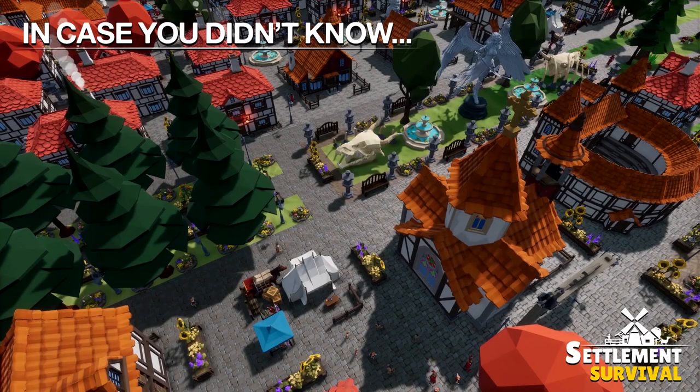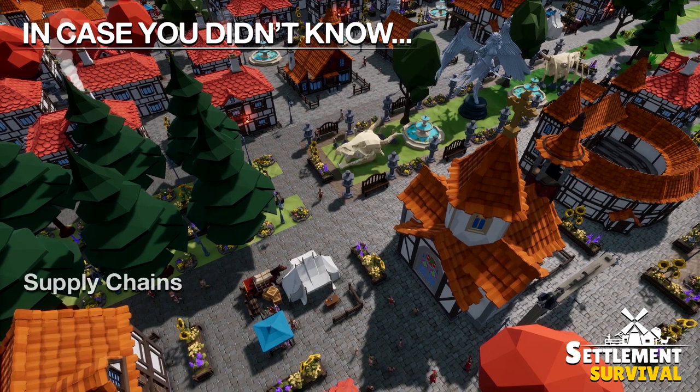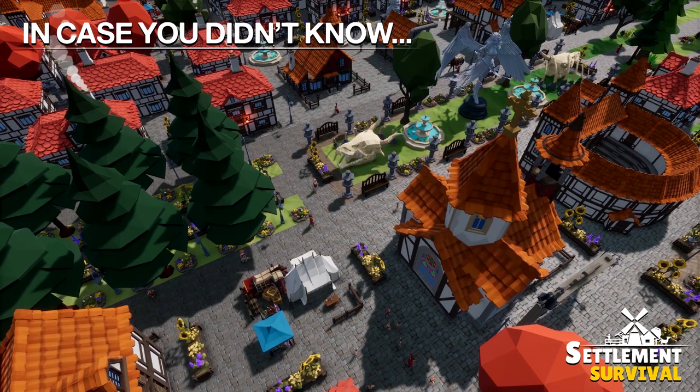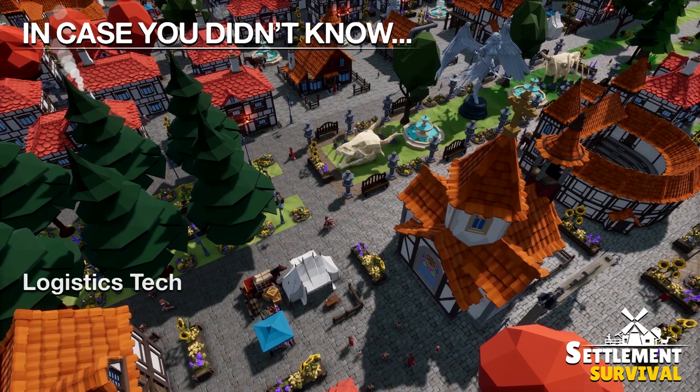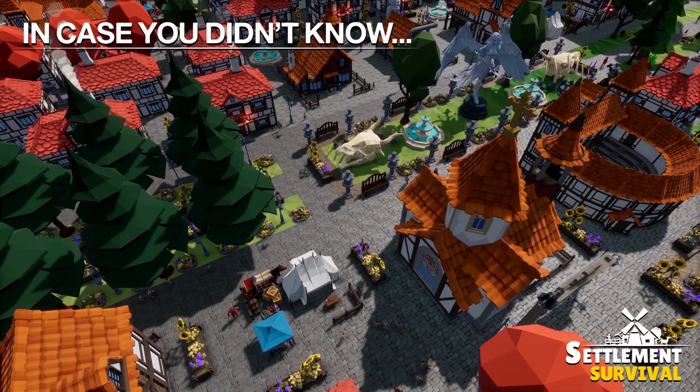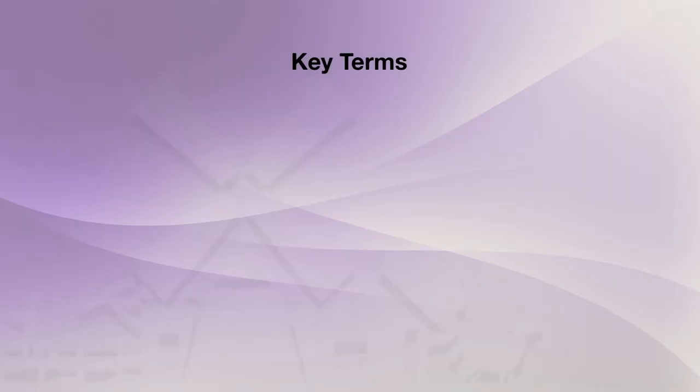Hello everyone, and welcome to another episode of In Case You Didn't Know: Settlement Survival. In this video, I'll discuss what supply chains are and how they affect production. I'll also go over efficient settlement layouts based around logistics, and lastly I'll show how unlocking logistic tech points enhances the quality of supply chains. Let's get started. First, let's define some key terms that will be used throughout this video.